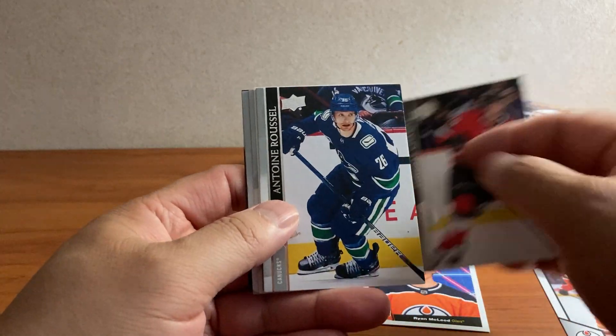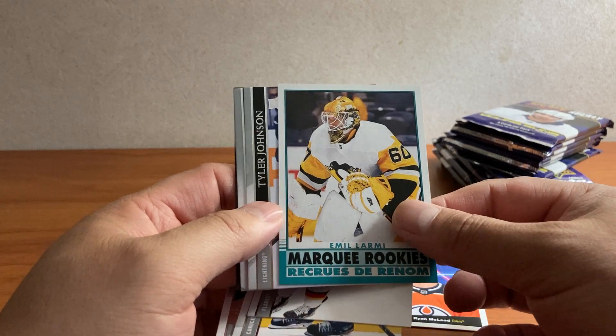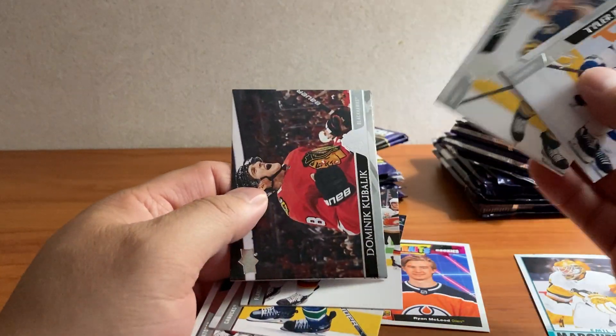We got Shabbat, Roussel, Monaghan, Emil Larmi OPC rookie, Janssen, Reinhardt, Kubelik, and Vucinevich.